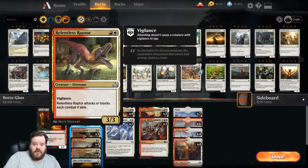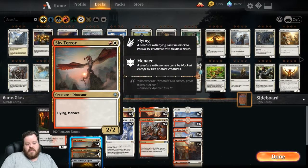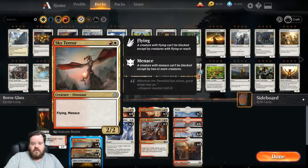Relentless Raptor is a 3/3 for two. Its downside isn't that bad because we're playing aggro, so we're going to pretty much attack or block each turn if able. Sky Tower is really good — 2/2 for two with Flying and Menace, so it's got evasion. Even if they have one flying creature, you still can't block it. Mix it in with Glass of the Guild Pact and all of a sudden you get a 3/3 or 4/4 with Flying and Menace.